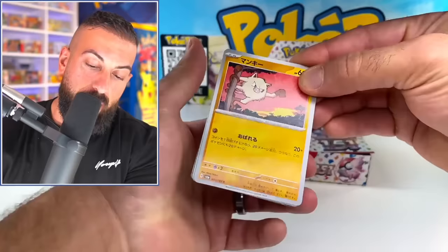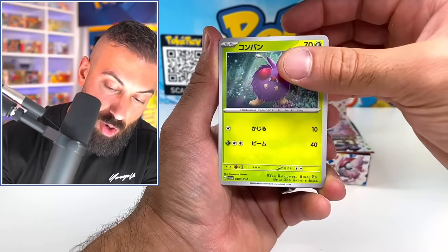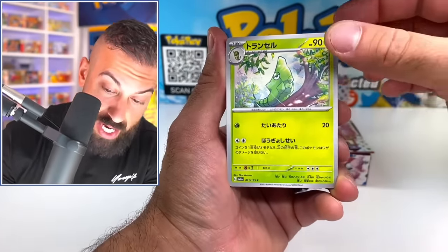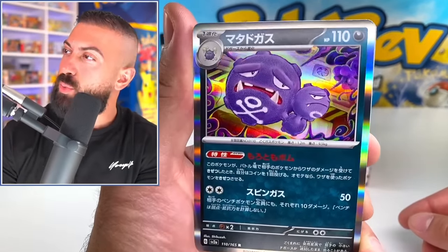The amount of cards that we're looking for in this set is just ridiculous. Like, full arts are considered secret rares, so I don't know what we can expect out of a box. We're going to find out right now though. Metapod, Gloom, a Weezing holo as well. Even Weezing is looking pretty sick.